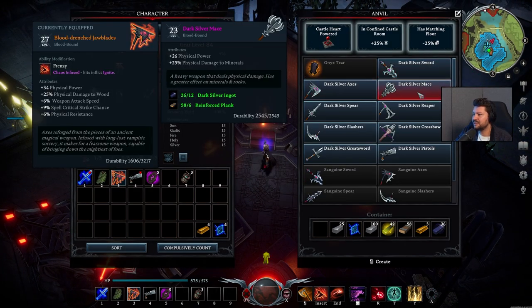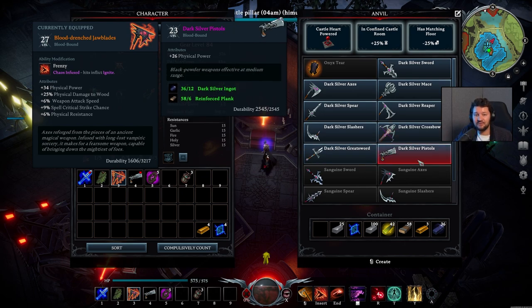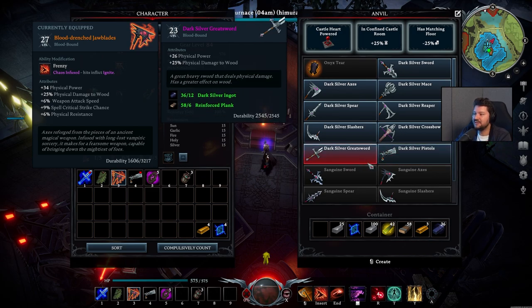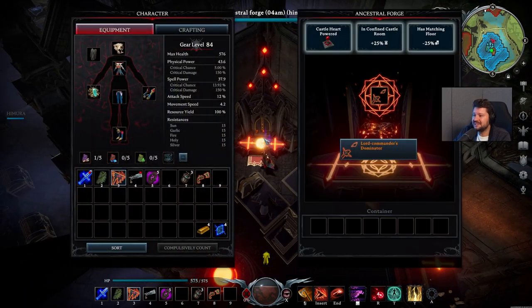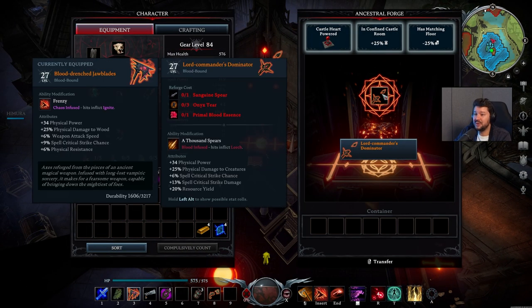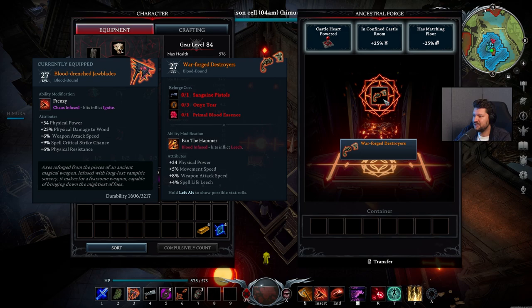The Dark Silver weapons available include: Dark Silver Sword, Axes, Mace, Spear, Reaper, Slashers, Crossbow, Great Sword, and Pistols — provided you've already taken down the V-Blood bosses who give you access to the new weapons. And last but not least, to craft the Shattered Legendary weapons you're going to need a Sanguine weapon, Onyx Tears, and Primal Blood Essence. It looks like it's exactly the same recipe for every single one of them.